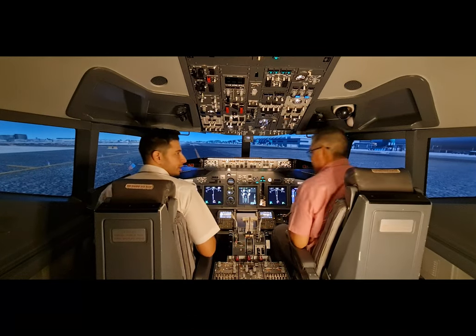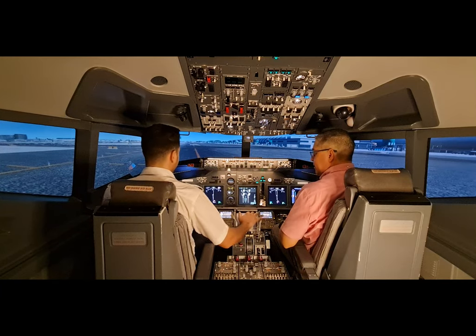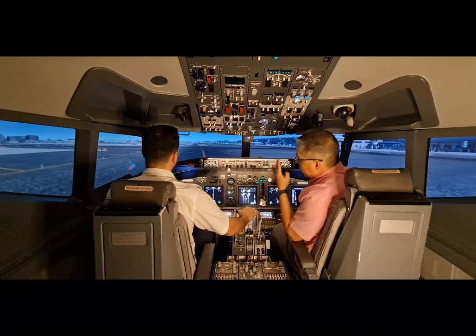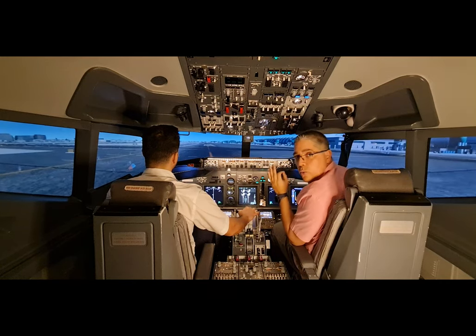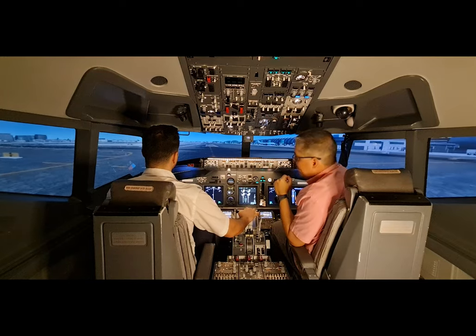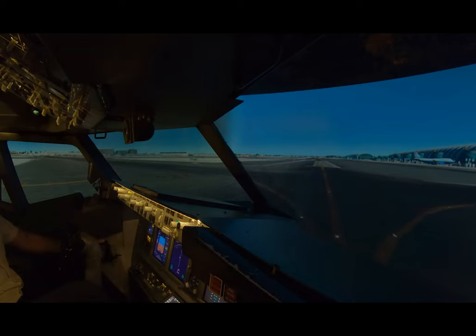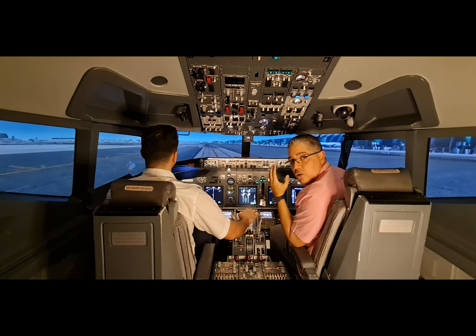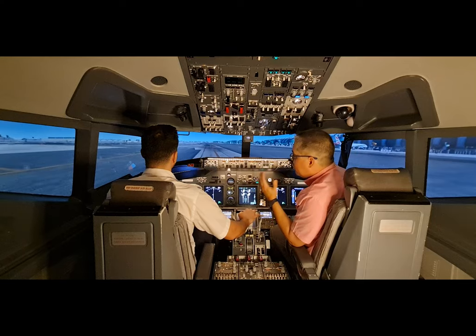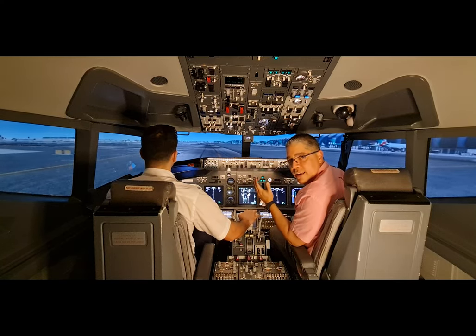In this case, we'll continue straight on Kilo, then turn left on Kilo 11, and hold short 30 Left. We have a taxi speed limit here on taxiway Kilo in Dubai — 30 knots. We are not supposed to exceed 30 knots. Always keep your airport diagram handy, and if you are not sure of any instruction, just stop the airplane, ask again, and then continue.